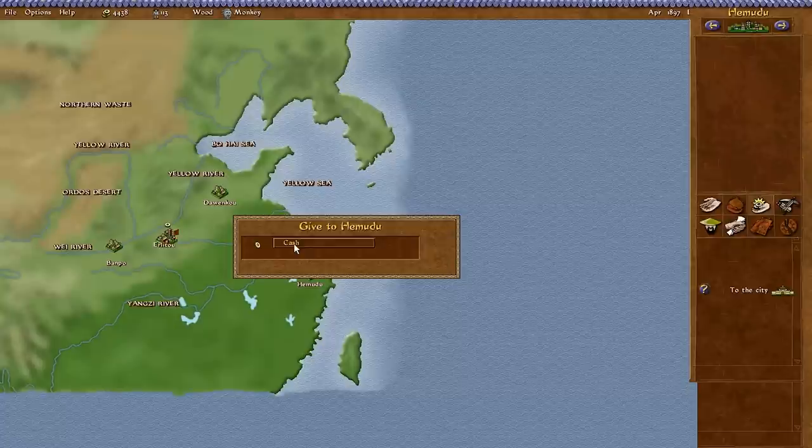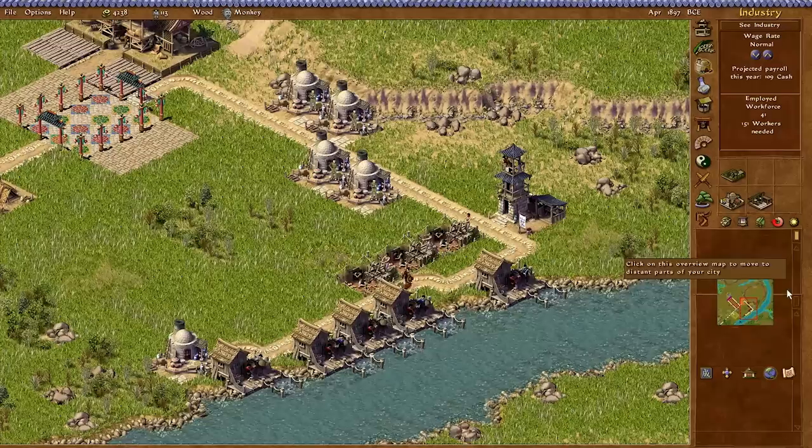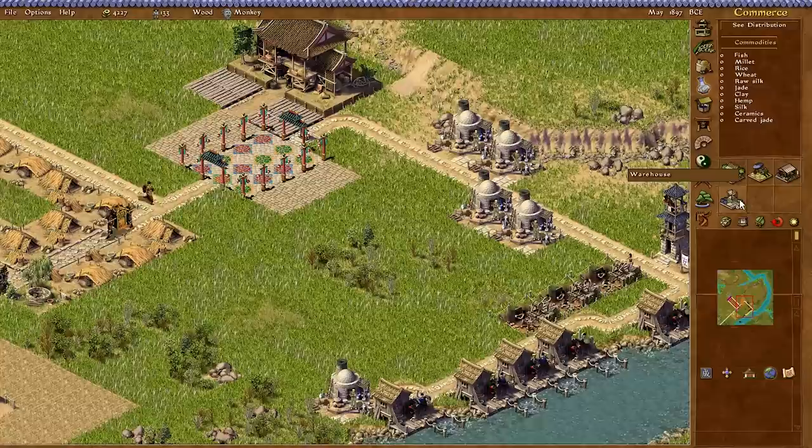Let's go to the world map and open up some trade routes. We can now send a gift. I've only got 4,400 strings of cash. I have history with Banpo and Hemudu, so I'm going to give a thousand strings of cash to Hemudu and a thousand strings of cash to Banpo, leaving me with not that much money left — two thousand strings of cash going out of the city because we need a way to make money.